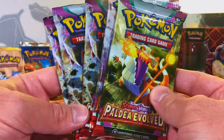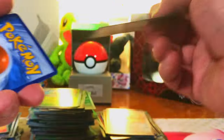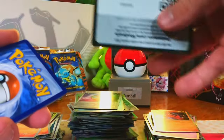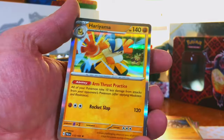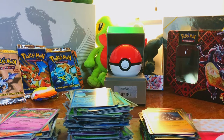Last set in Scarlet Violet era: six packs of Paldea Evolved — let's pull a Magikarp, we've done it twice, we'll do it again. First pack had a Tinglu EX hit — excellent! Remaining packs are fairly quiet. Last pack of Paldea Evolved and last pack of Scarlet Violet era. Kind of a strikeout on Paldea Evolved overall.